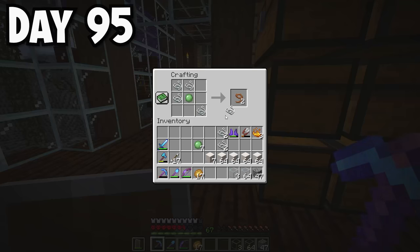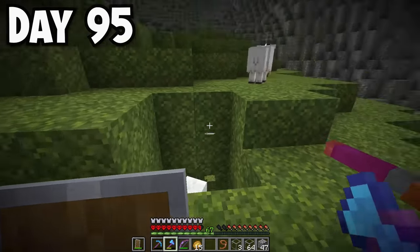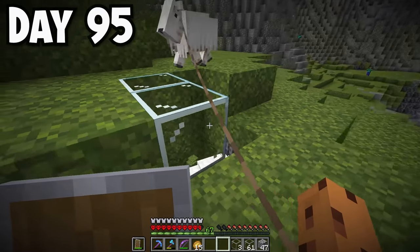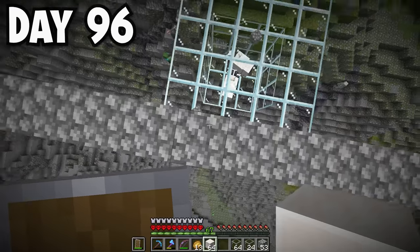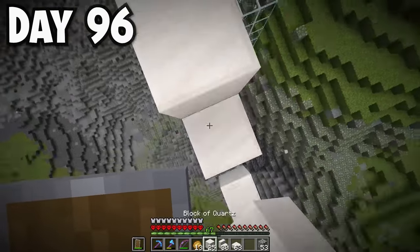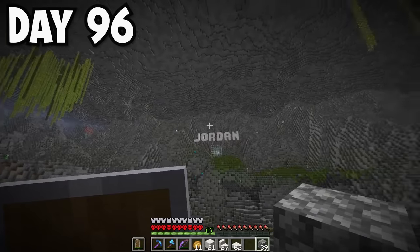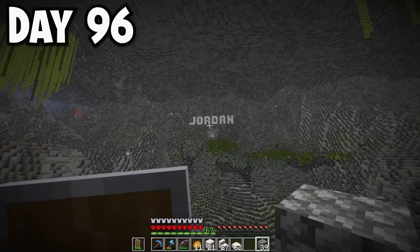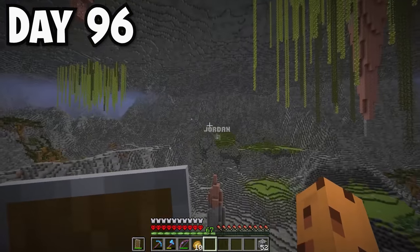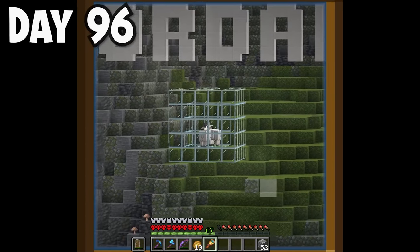I started working on a glass platform as their new home. I slowly dragged the two goats in and locked them up. On day 96, I built a huge sign above their glass cage that I could see from my base - it says 'Jordan' referring to Michael Jordan, the GOAT. The two goats are named Jordan. I also made a spyglass with some copper and amethyst shards from the new 1.17 update, which lets me zoom in and see the goats from my base.